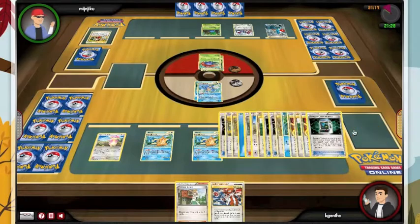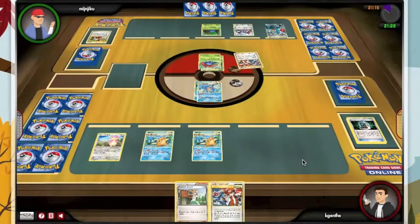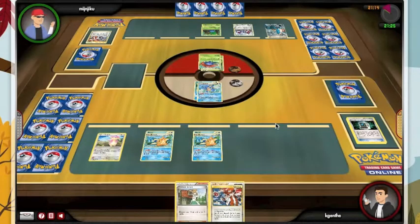There are fourteen energies in this deck — ten Water and four Double Colorless. He's ready to go with Cobalion but he's gonna have to retreat. It's Vileplume so he doesn't play Switch. He's just gonna have to wait like I'm waiting.